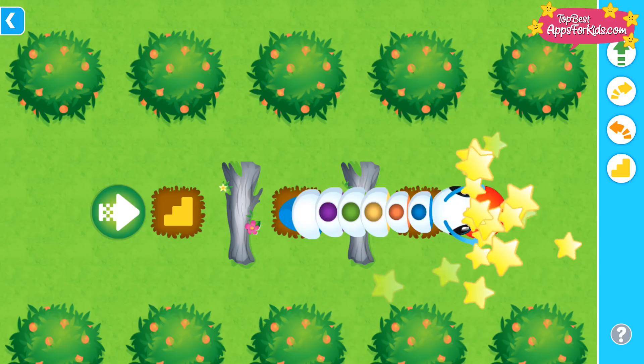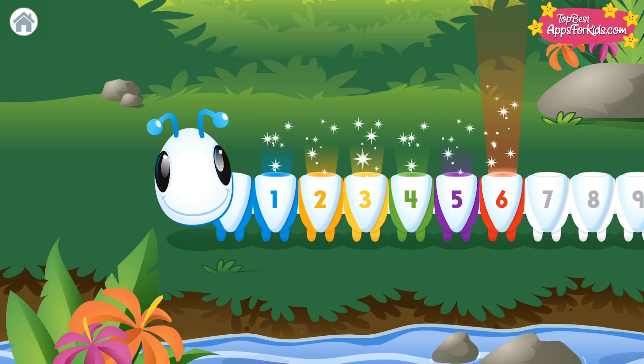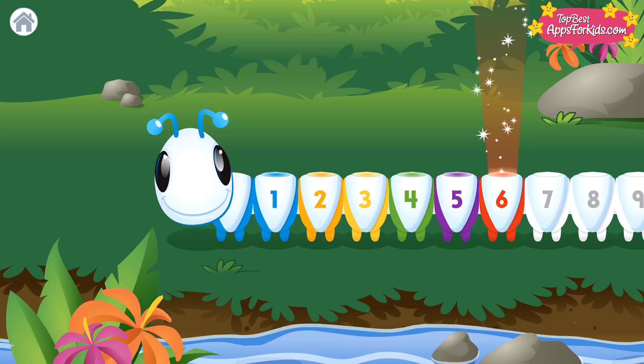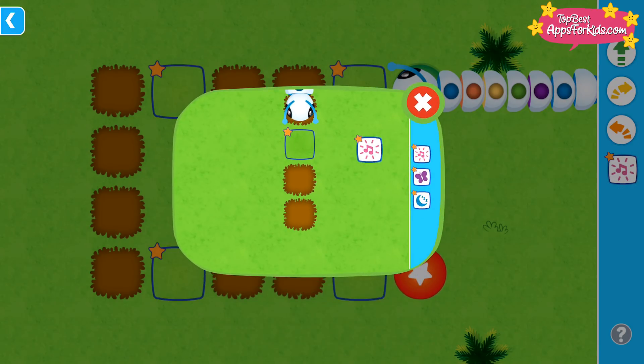Uh-oh! You rock! Level six! Dance! Place any of the special star commands in the star block on the path.